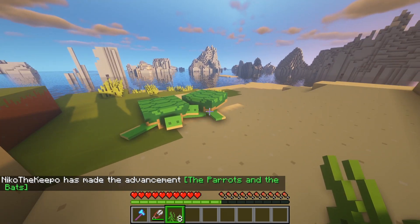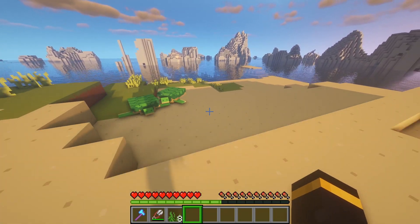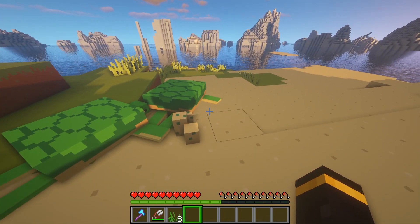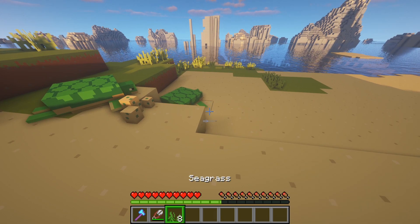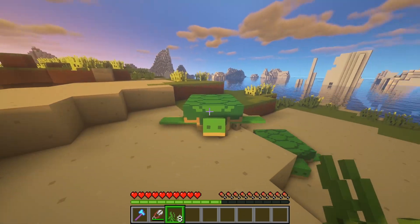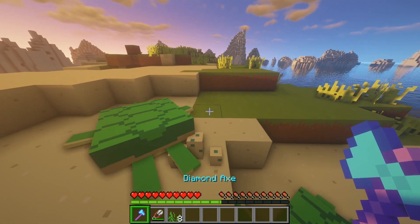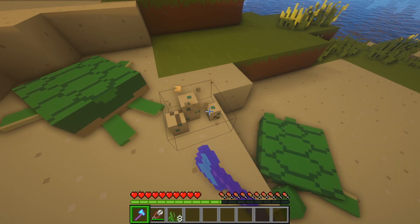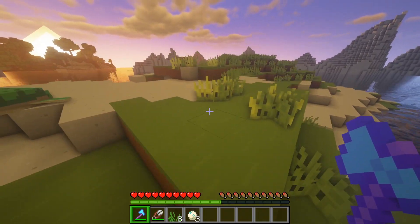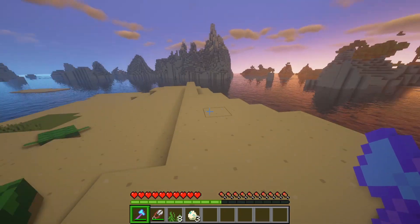I'm just gonna remove myself so I don't take their attention. The turtle did its thing, and now we can surround this area and wait for the eggs to hatch. But if we don't want this island as our main island, we want to collect these eggs ourselves and go to our own island. I'm just gonna find a random island and meet you there.